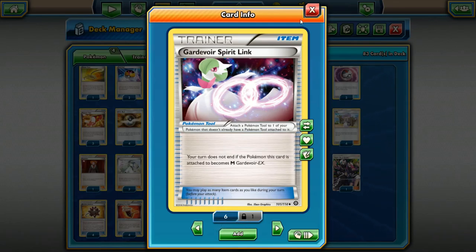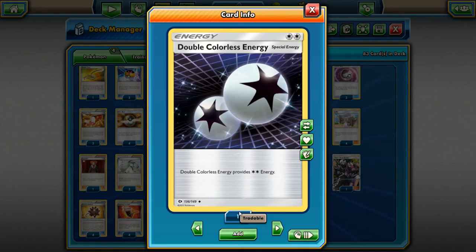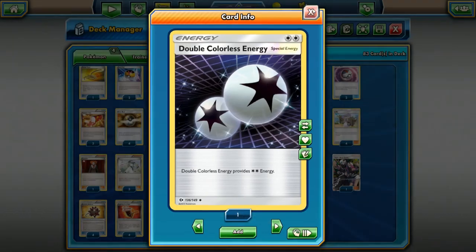Spirit Link — if you're playing a Mega deck, I don't care if you're only running three copies of the Mega: run four Spirit Links for consistency. That way you can always get the Spirit Link onto the EX so you don't have to end your turn when you Mega Evolve. Next up, Double Colorless Energy — grab four. It's a cheap card; just grab four so if you ever play a deck that uses DCE, you have them.